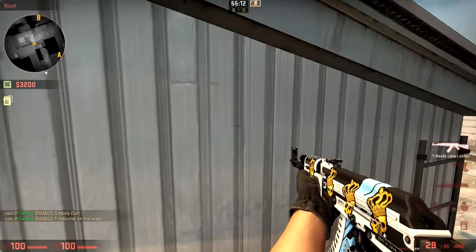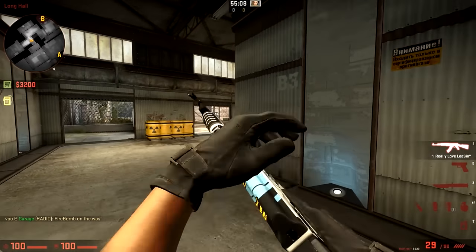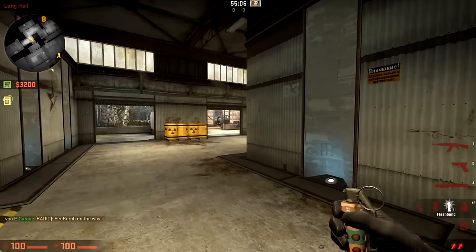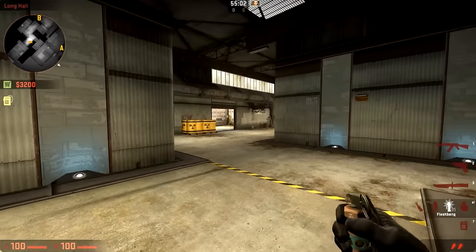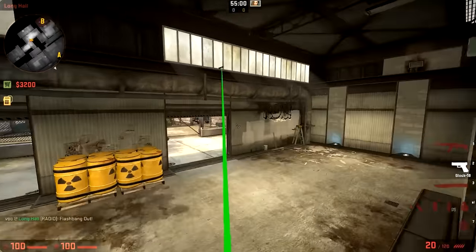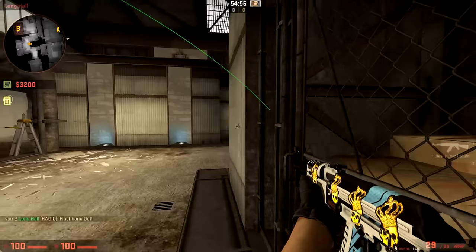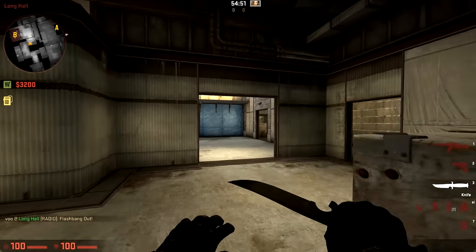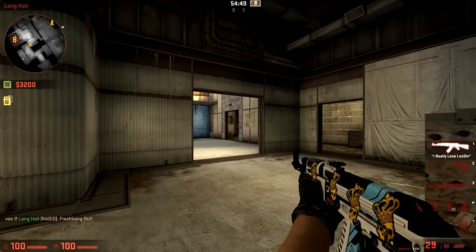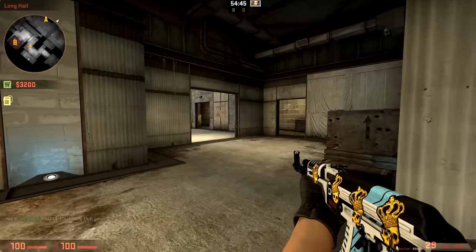As for other ways to play the map, I do have a video on going B on Cache, but I'll show you quickly what I like to do. I come down here, strafe wide like this, and then jump throw off the wall. B is my favorite place to work on this map. On most maps I find there's one place that's easier to take than others, and B is that spot on this map unless I go mid.